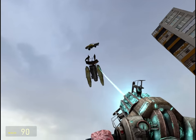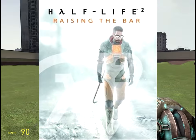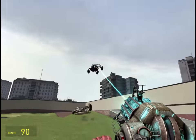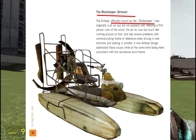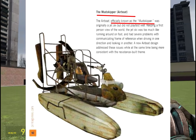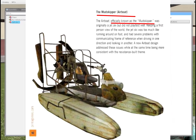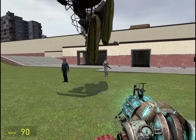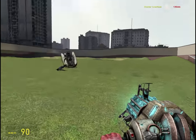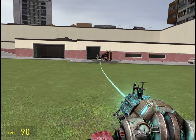Such as the Half-Life 2: Raising the Bar book — a book published with Valve's approval that includes interviews from each of the developers. If you flip to page 92, you'll see that not only does it list Mudskipper as the name of this craft, it says it first. It addresses it as the Mudskipper — in parentheses, Airboat. And in the first line, it goes out of its way to say that the Mudskipper is the official name for this craft. Regardless of whatever the mainstream may have pumped into your brain, this is called the Mudskipper.